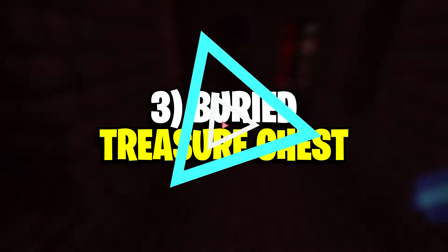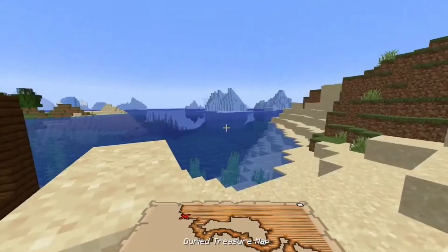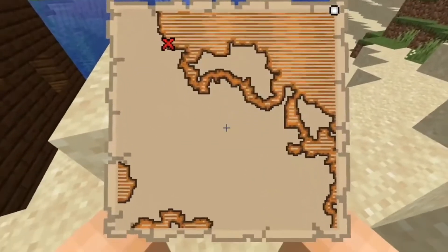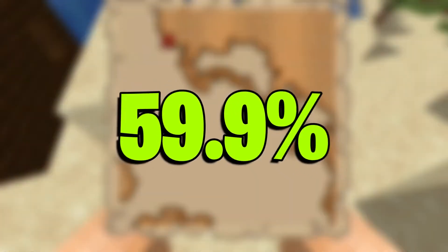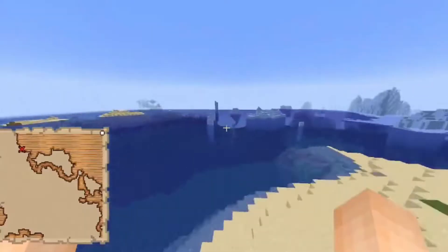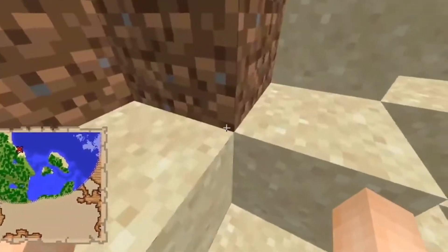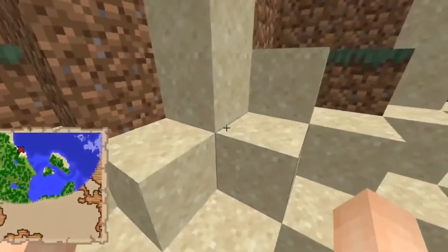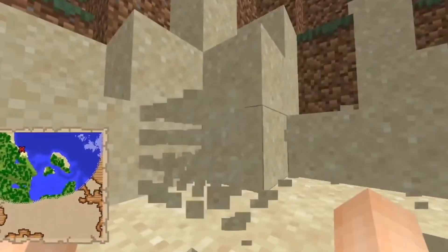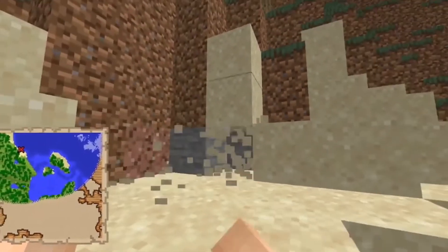Number 3: Buried Treasure Chest. Buried Treasure Chest is arguably the best way to obtain these rare minerals in Minecraft 1.19. These chests have a 59.9% chance of generating anywhere between 1 and 2 diamonds. These are easy to find if players have buried treasure maps from shipwrecks or cartographer villages. Traditionally, players want to feel a sense of adventure and come across these while they explore the open waters.